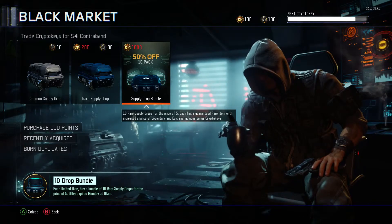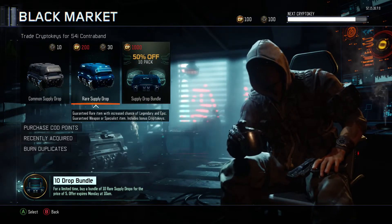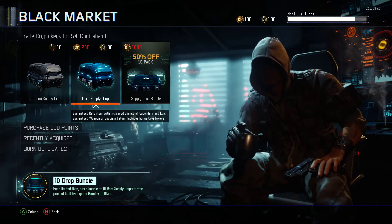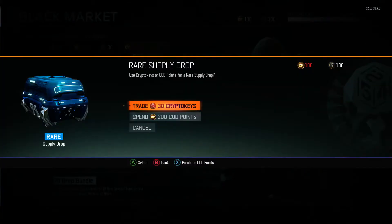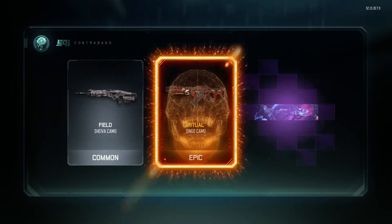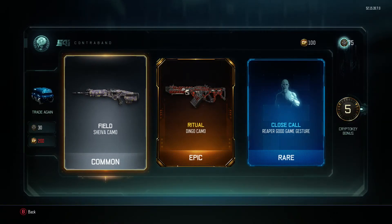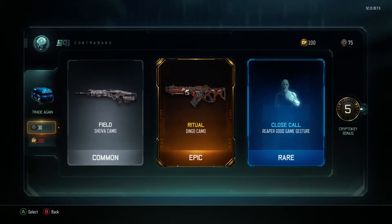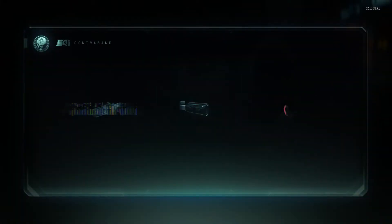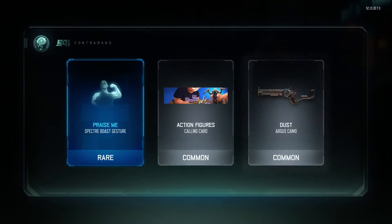That only leaves us with a hundred, but we do have a hundred crypto keys to use. Let's go ahead and open these up for our old friend camo. I see a gold there — ooh, ritual on the dingo! Oh my god, I am so jealous. That is serious right there. Let's do another 30.